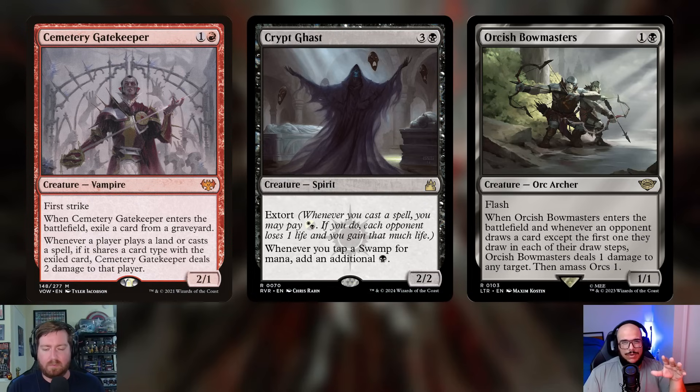Next is Crypt Ghast — three and a black, a 2/2 Spirit with extort. Paying a white or black causes each opponent to lose one life and you gain that much life. The standout ability is that whenever you tap a Swamp for mana, you add an additional black mana to your pool. Combined with lands added later in the deck, this enables significant mana doubling. Extort is also a great mechanic for this style of deck.